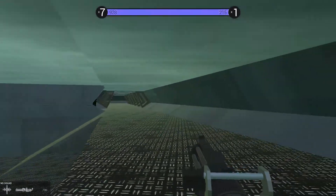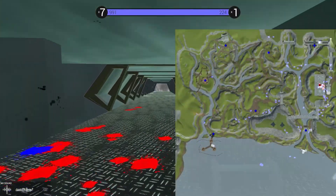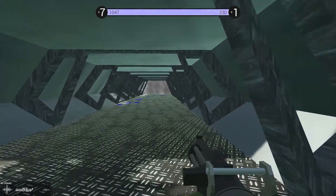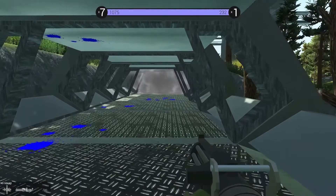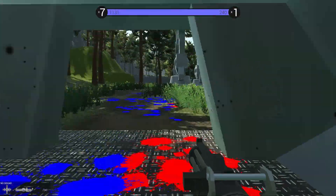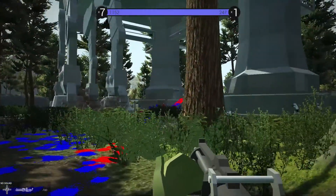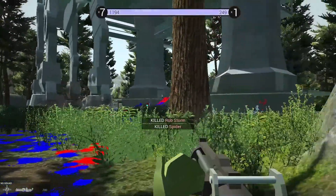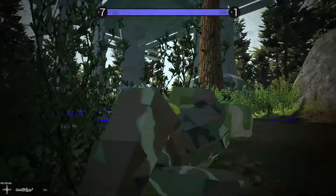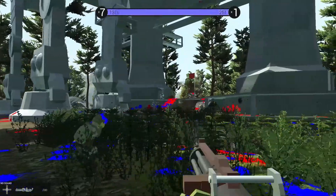I wish you could traverse through these tunnels faster because time is of the essence. We have to take over the Imperial base to take down the shield generator so the Rebel Alliance can take down the Death Star. The resistance is what they were called during the sequels, but during the originals it's called the Rebel Alliance. I don't know why they had different names - it still confuses me.